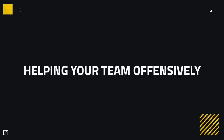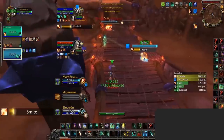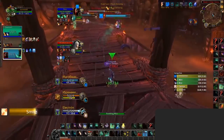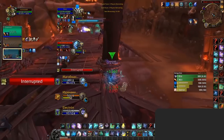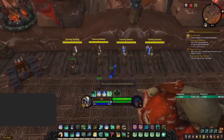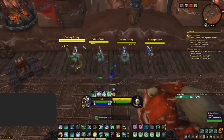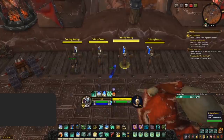Mistweavers are a shadow of their former self when it comes to damage. Now with Crane not really being a thing, you no longer primarily assist your team with damage. But this doesn't mean you can't assist them offensively at all. When playing with any melee, it's very important that you assist your team by keeping up your Mystic Touch — your 5% damage buff to all physical damage. The safest way is with Crackling Jade Lightning from range. Alternatively, all of your melee attacks will also apply this debuff, along with Spinning Crane Kick applying it to all targets, making it your most efficient way of applying Mystic Touch to multiple stacked up targets.